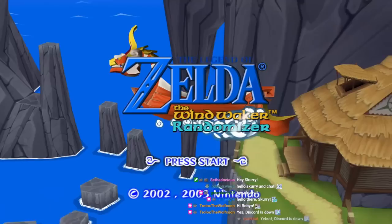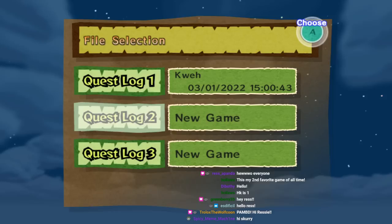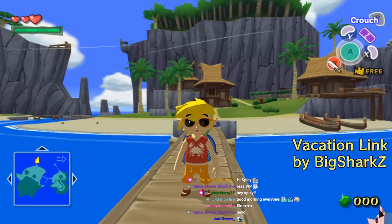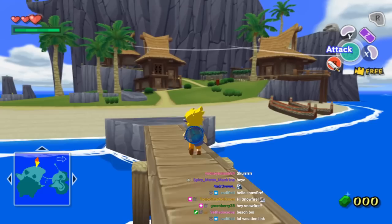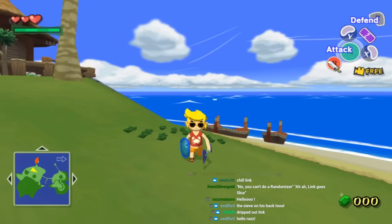Hello everyone, welcome to a Wind Waker randomizer. You can see Link is standing there, maybe a bit of a different outfit though. Anyways, let's get started here. I'm just gonna put skrrr. So this is vacation Link - Link was on vacation and we're interrupting his vacation to make him save the world again. I have a shovel. This is the true Shovel Knight right here. And some nice sunglasses.